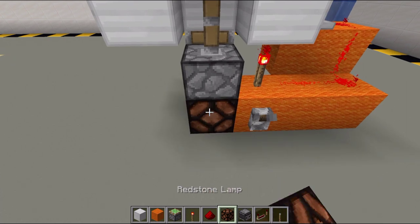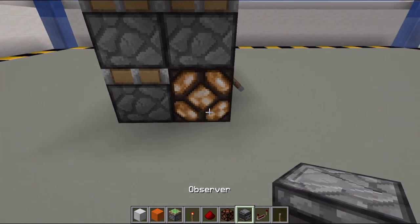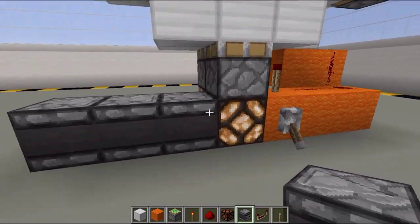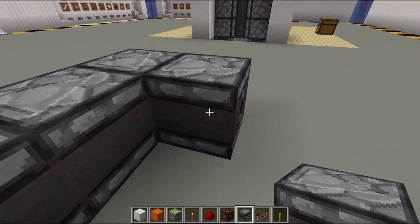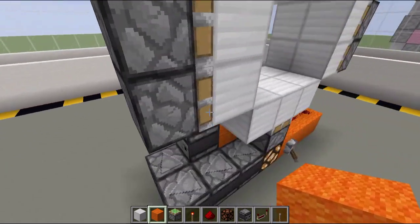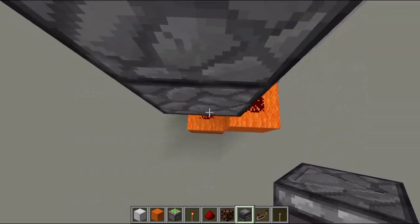Place a redstone lamp on the side — turn it on first so you can see it turn on. Then place three observers facing this way. After that, place an observer right here, another observer right here, and one more on top just like that. Then place two blocks right here.